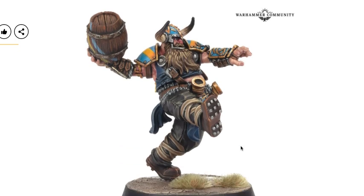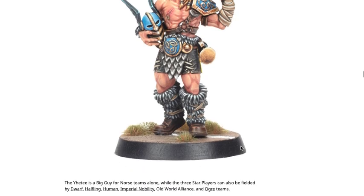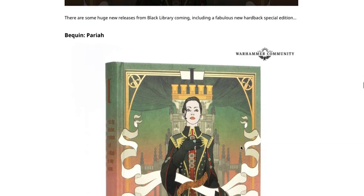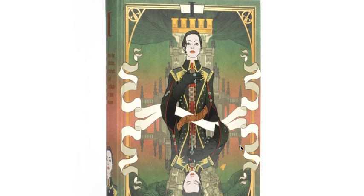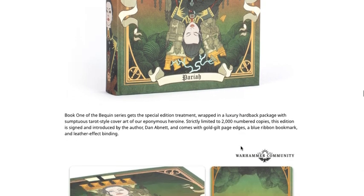I'm excited to get my hands on a couple of these kits and do some painting tutorials. If you haven't checked out the recent commission that went out of the studio — some super cool stuff including white armor, which is not always easy to do, but we've got that recipe down to a science. I highly recommend checking that out if you've ever thought about doing white armored models. The Bequin Pariah is super limited and will definitely sell out; everything else priced will be available for a while.